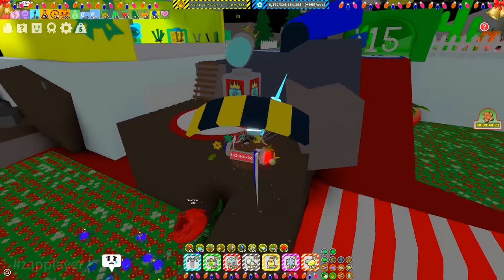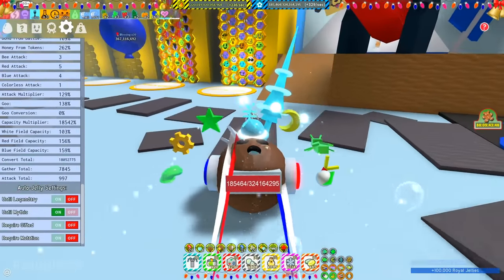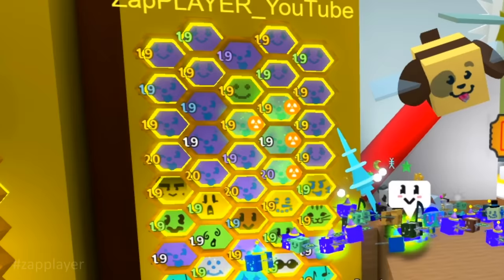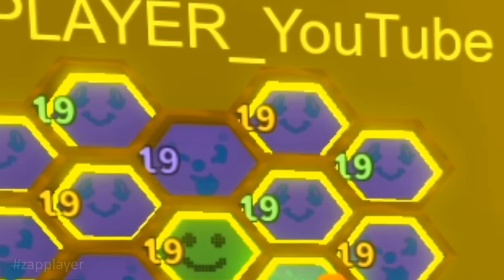Now the fun part everyone, where we switch to a red hive. I will get a few royal jellies, because I don't need that much. First of all, we need mythicals. We have to turn on until mythic auto jelly settings. Now we have to replace the old bees. First we need 8 vectors. I will replace those tadpoles from the upper side of the hive.